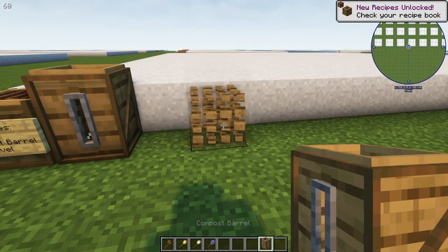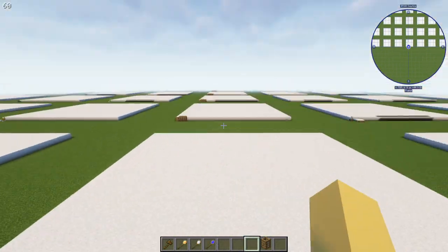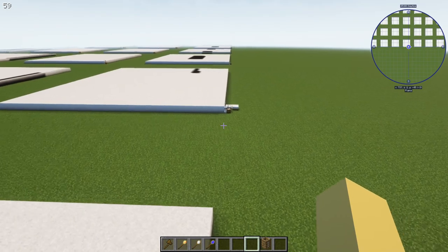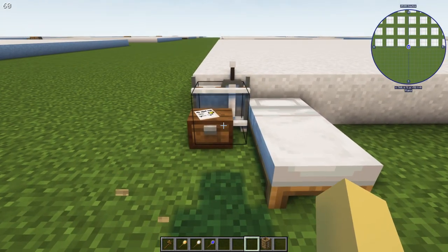The composter requires one compost barrel per level — just like furnaces, you need one, two, three, four, five compost barrels as you level up.